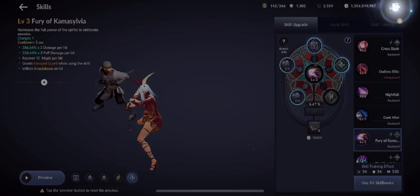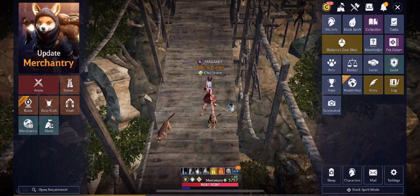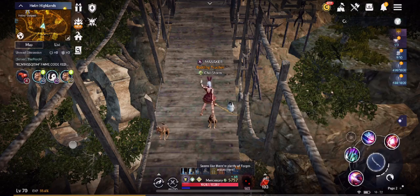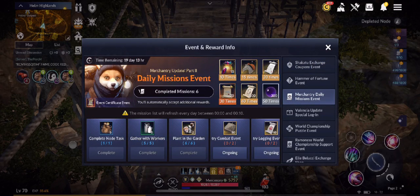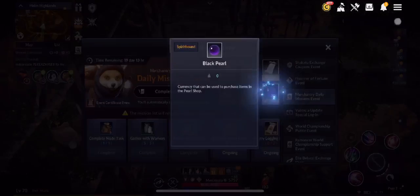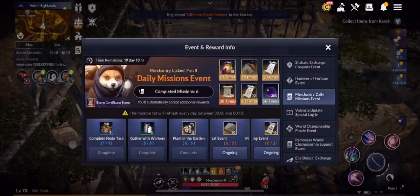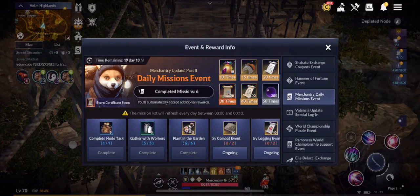Now for events. First, the Merchantry Update Event has daily missions — complete all five tasks to get six lovely rewards: tier 5 fours, event certificates, special writs, Kaya Goose, 300 black pearls, 800 restoration scrolls, and 10 grand blackstone sacks. Very rewarding.